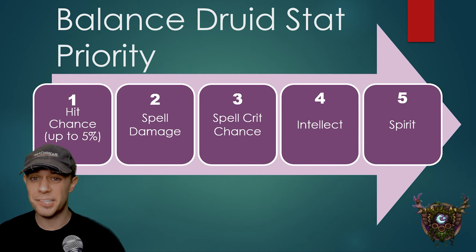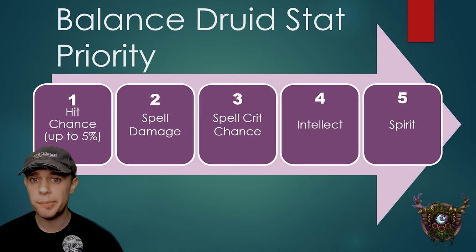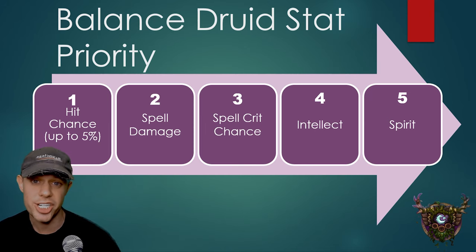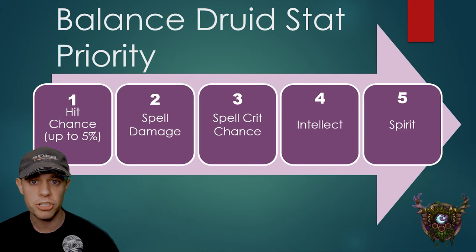First of all, let's have a look at what stat priority we're going to want to pursue. As the raid bosses in Gnomeregan will be two levels above us, we are first and foremost going to want 5% hit to get that hit cap. Secondary is spell damage, specifically arcane and nature if we can get it. Third is spell crit chance, fourth is intellect, and lastly MP5 and spirit for some extra mana — not that mana will really be much of an issue for us in Phase 2, hence that being the lowest priority.